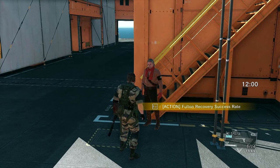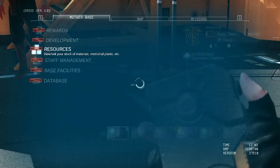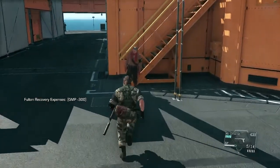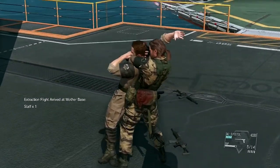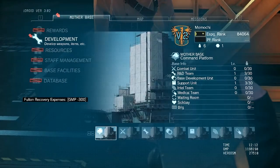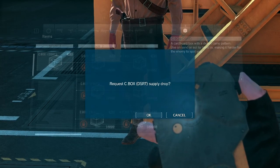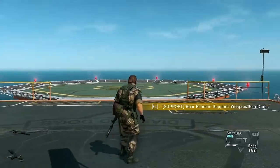Extract the next staff member using any method you like — start by knocking them out, or you can put them to sleep. Now that we have more people on the R&D team, its level has gone up. They should be able to develop the Cardboard Box now. Open your iDroid, select Weapons & Items, then select Cardboard Box and start development. Development has finished. You can have the support unit supply you with weapons and items you've developed — think of it as your own personal delivery service.